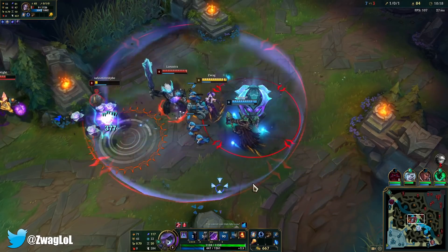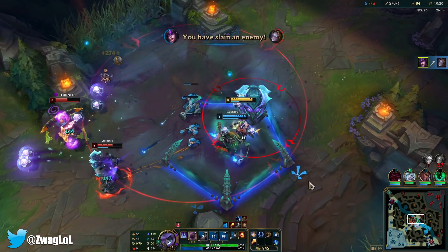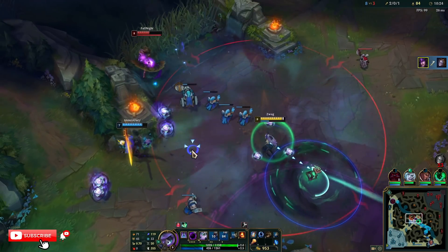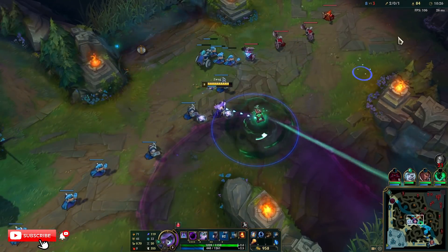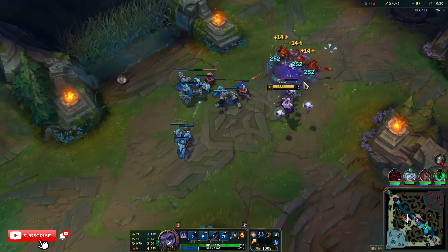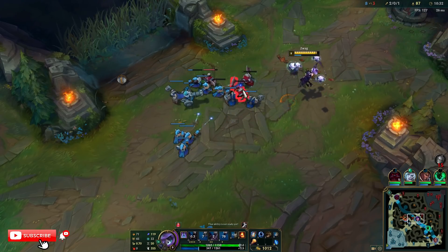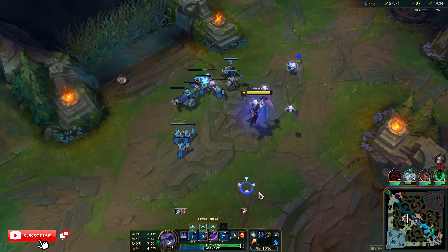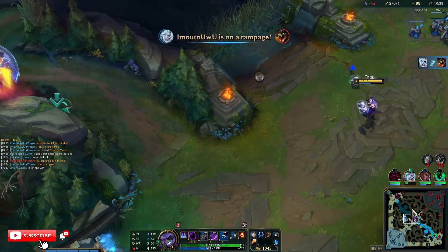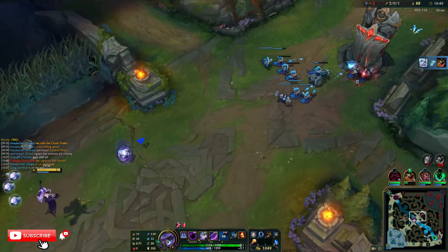I think this is a one-for-one here. I don't know what I'd kill there. Do I have Scorch? I don't have Scorch - I guess a minion. I thought I had E up. I'm gonna take a plating.